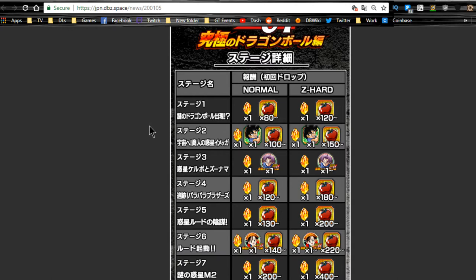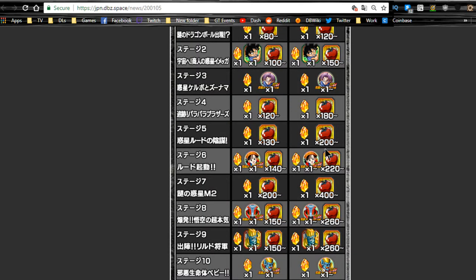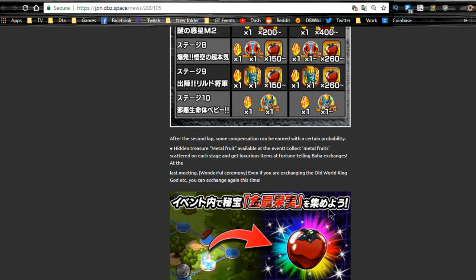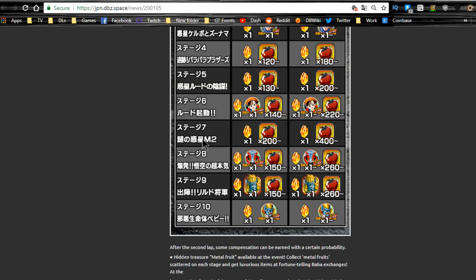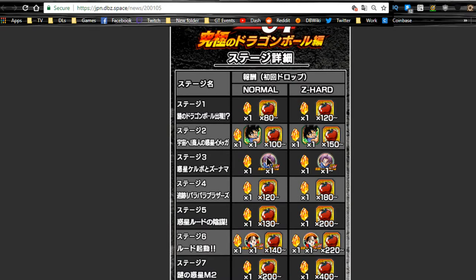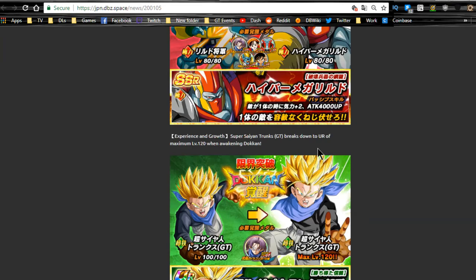The Gokus are available on stage 2, so farm them up, Z-Awaken them, and increase the super attack. While doing it you'll also get the Metal Apple, so it's worth it. Trunks medals are on stage 3, Pan medals on stage 6, the Triforce medals on stage 8, Rildo on stage 9, and Dr. Myuu medals on stage 10. For best medal drops, do stage 7, Planet M2. Running on normal is actually more efficient per stamina than Z-Hard, though Z-Hard is more time-efficient. This ends on the 19th, so you have a couple weeks.